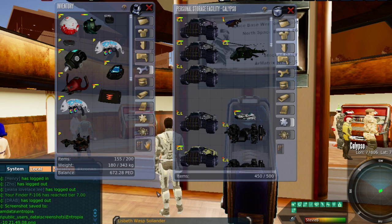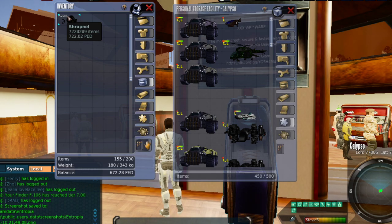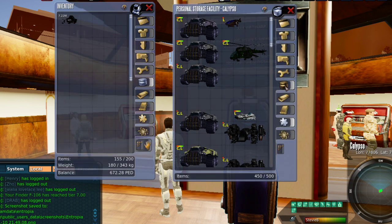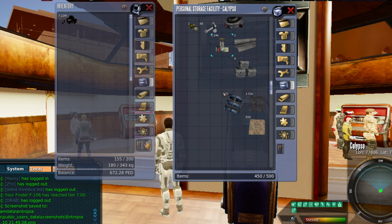I'm going to go ahead and screenshot that to preserve it. There you can see 7.2 million ped — or more precisely, it carries the decimal: 722.82, which is 7,228,289 shrapnel that I got. It actually carried the decimal out several places. So we're going to add this to my pile of shrapnel.